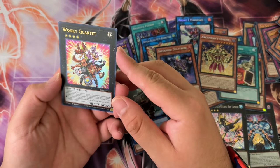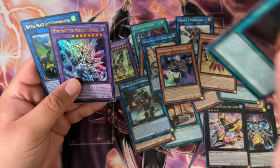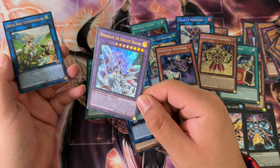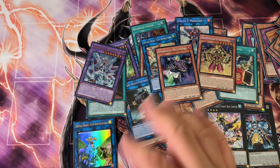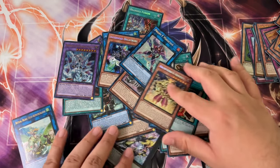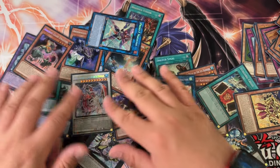Wonky Quartet, Synchro Panic, and Ebon Sun — nothing crazy here. I thought Ebon Sun was a QCR exclusive too — this is incredibly shorted because that's the first time I'm pulling it. And Diviner of the Herald — oh my god, there are so many short prints in here. I'm not going to do a recap — I wanted to keep this pretty short so you guys can pause the video and see all the cards I pulled.